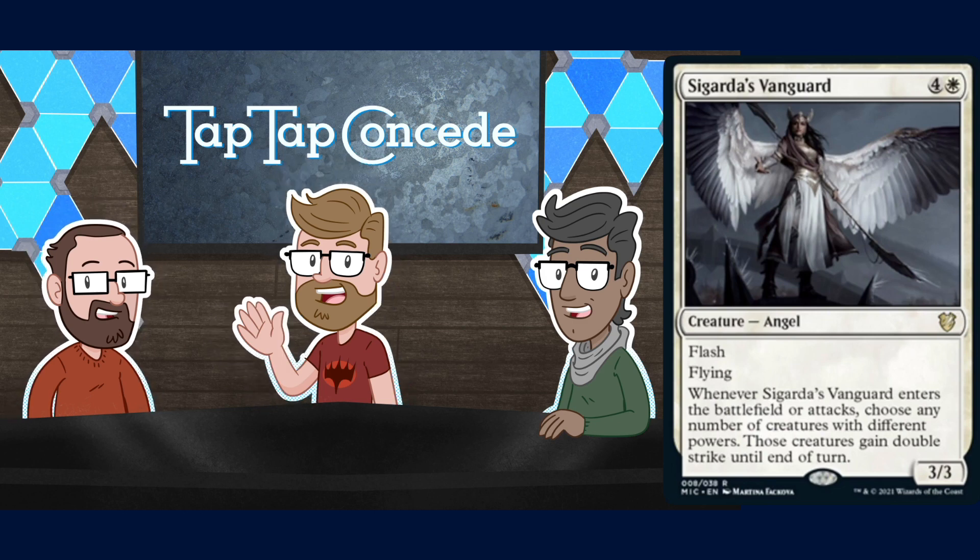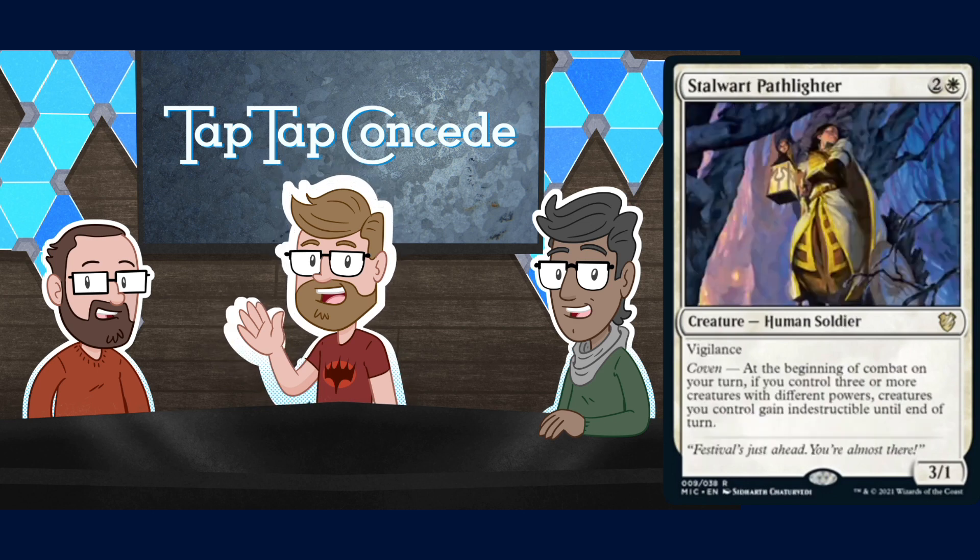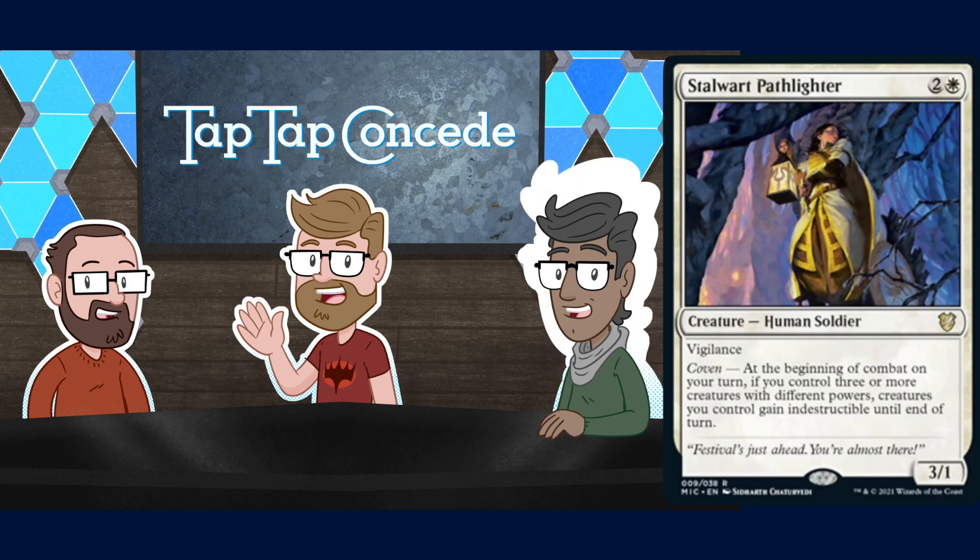This white-green deck out of the box already seems better than most of my Commander decks. Stalwart Pathlighter is next — two and a white for a 3/1 Human Soldier with vigilance. And with coven, at the beginning of combat on your turn, if you control three or more creatures with different powers, creatures you control gain indestructible until end of turn. Well, we found the combo everyone — we got there.